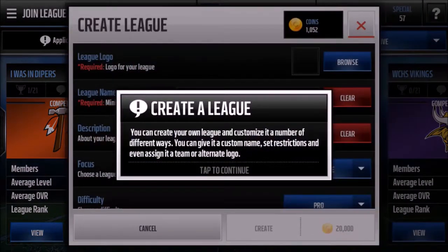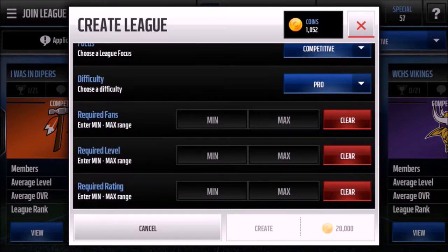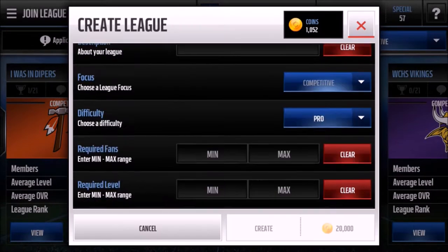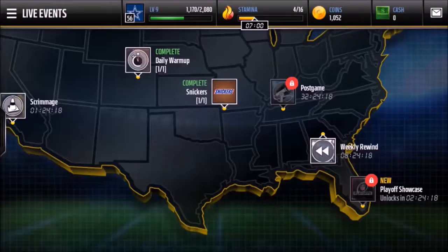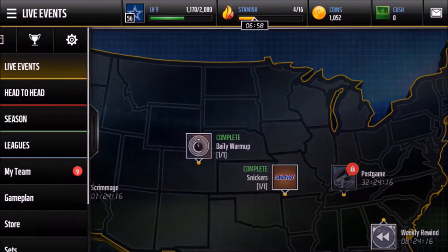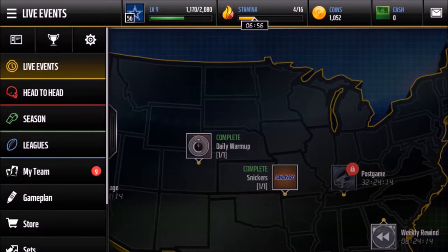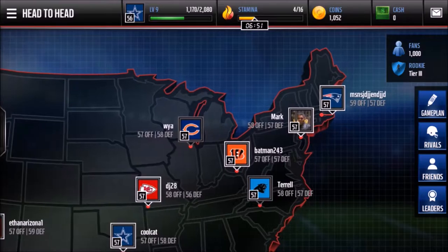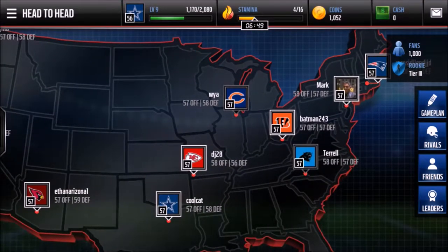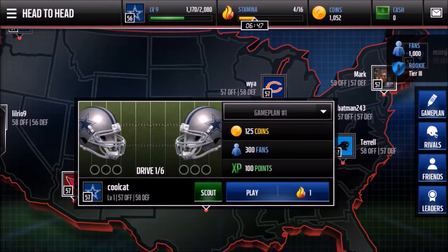The going price for elite trophies is around 24,999 to 24,998. A good strategy is whenever the Player Up event comes out, grind out that live event. As for other starting tips — I wouldn't worry about finding a league yet, especially when you're starting off.